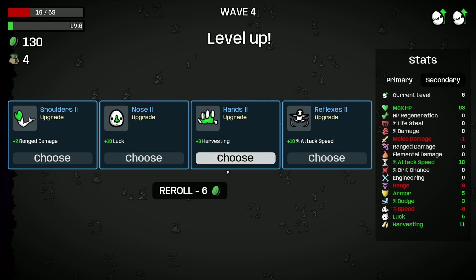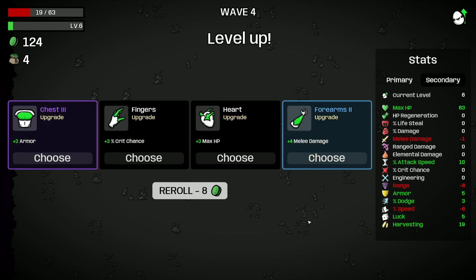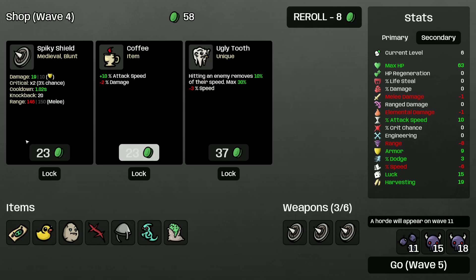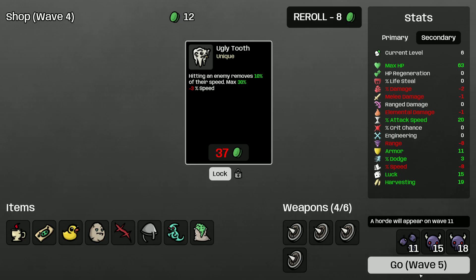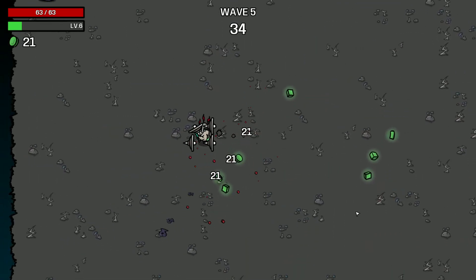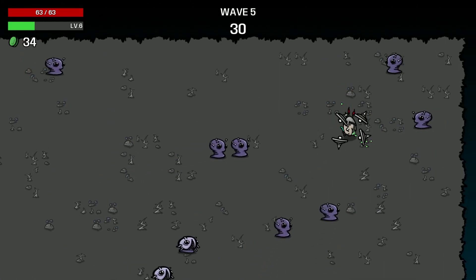Let's grab some harvesting. Lifesteal doesn't matter, don't take that. Oh, 3 armor is really good. Let's take plant — actually, no, don't take plant. Coupon is good, Spiky Shield is good, Puffy is good, Ugly Tooth is good. Looking good, boys.